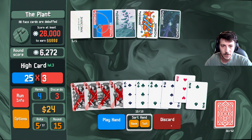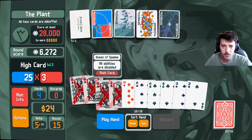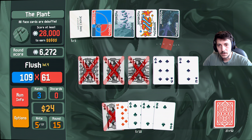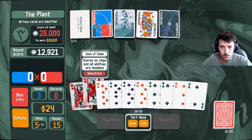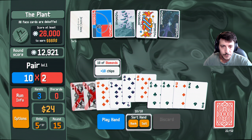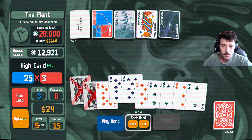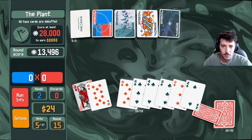I think we should get rid of all of our discards here. There, there — 1, 2, 3 — play this hand. All right, that gets us another 6,000. Play hand — 1, 2, 3, 4 — play hand. I guess that's just a dead hand, okay.